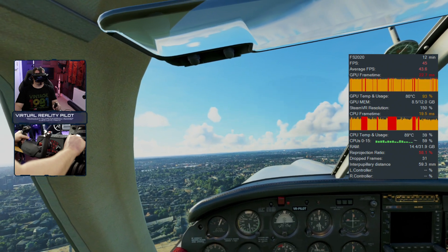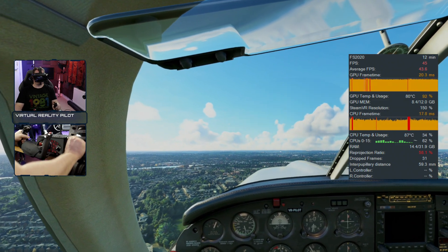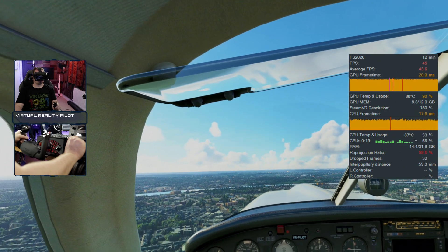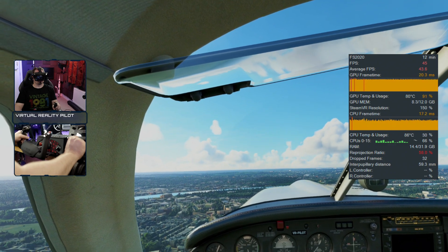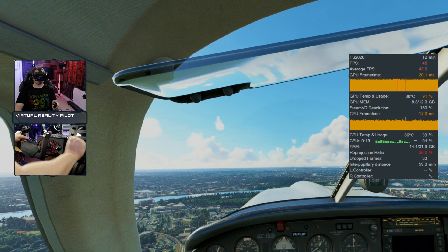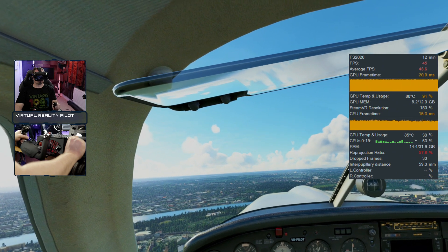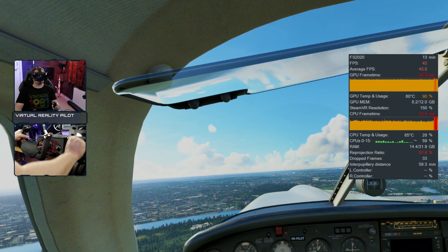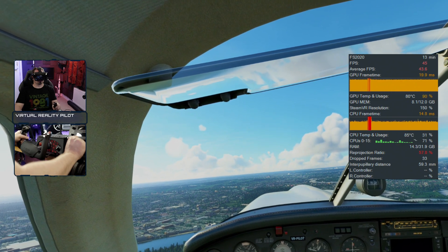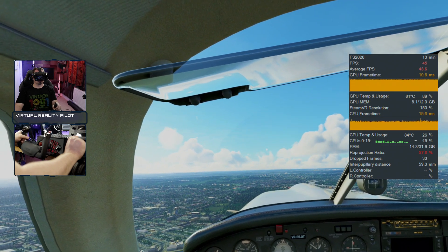Key settings: number one for SteamVR users, make sure motion smoothing is switched off — it is not the same as motion reprojection. Reduce volumetric clouds to medium, texture resolution down to medium if you're struggling, texture synthesis at medium, texture super sampling 6x6, buildings, trees and grass all to medium, and terrain level of detail to 150. Get those settings dialed in, bring your render resolution down until you get to 45 frames per second, and you will have a silky smooth VR experience.